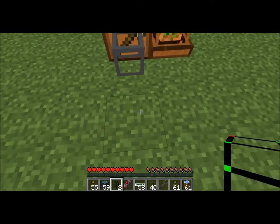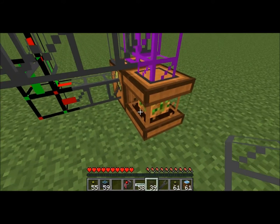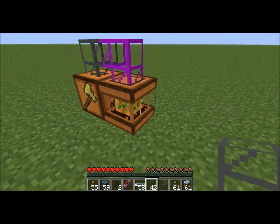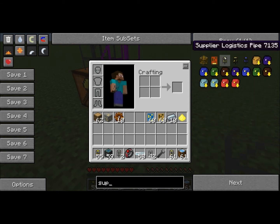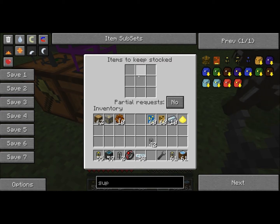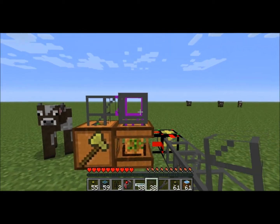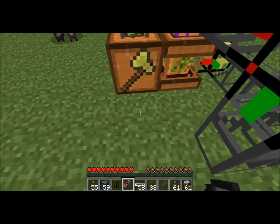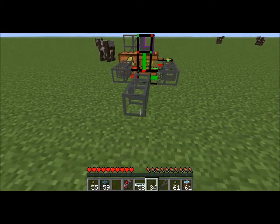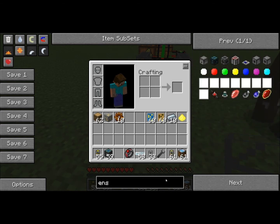This would fill it up with saplings, and then the rest of them would come down into here. I also had a supplier pipe over here filling it with humus. So this pipe came out here and ran to my ender chest. And the great thing about that is it will automatically get sorted right into my system.